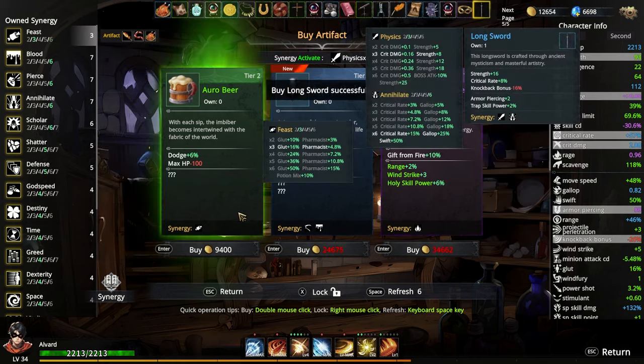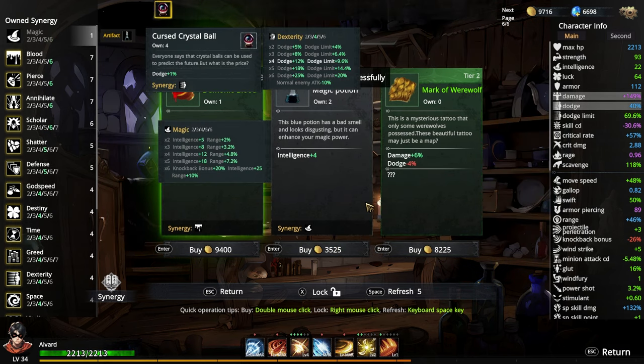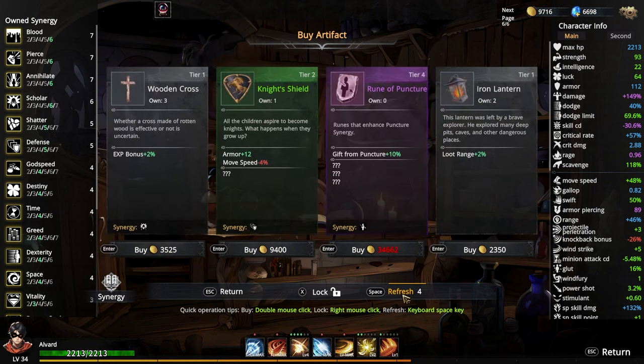Let's take that one — knockback negative 16%. Let's refresh. Damage. But let's dodge. My dodge is at 39 right now. I want to, but I'm not going to do it. Just get dodge 1% — 40% dodge. I love how my damage went up to that — but like, what?